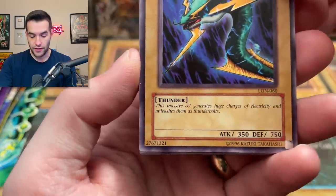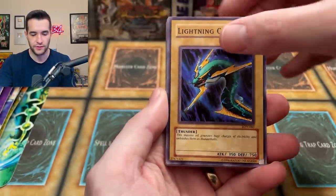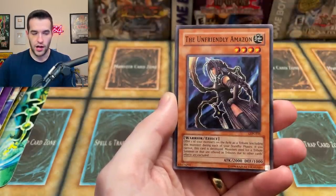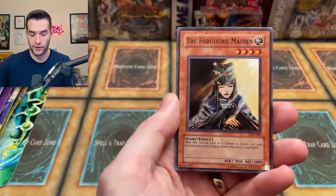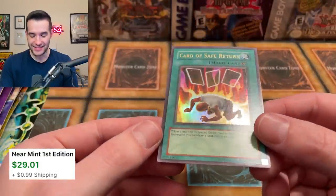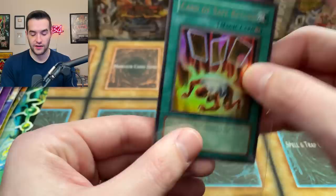Lightning Conger — this massive eel generates huge charges of electricity and unleashes them as thunderbolts. 350 attack and he's unleashing thunderbolts — that makes no sense! Dancing Fairy, Wormdrake, Amazon Archer, the Unfriendly Amazon, Soldsman of Landstar, Bait Doll — not a bad card. Forgiving Maiden, part of St. Joan. And a Card of Safe Return! That's an ultra rare right off the bat. We pulled this in first edition the other day and now I've pulled it in unlimited. Why are we pulling this card so much recently? We will take it.